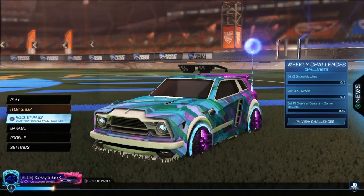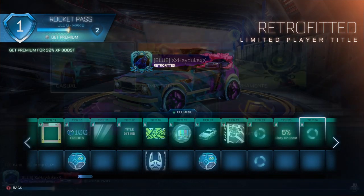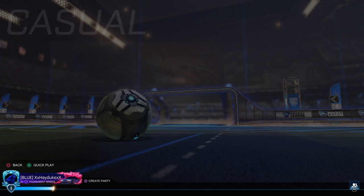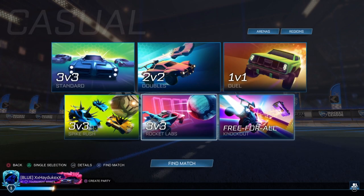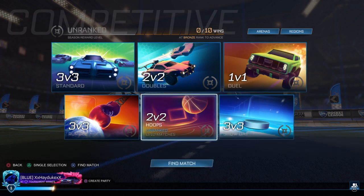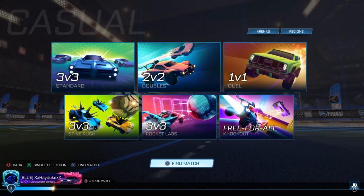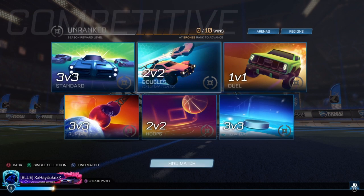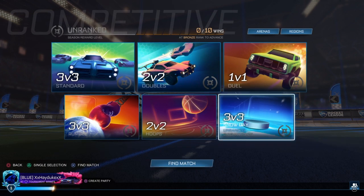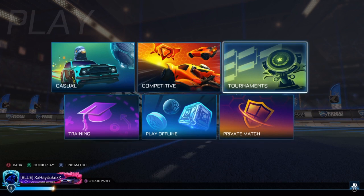That's the entirety of the rocket pass. They also changed the playlist setup — Casual now has Spike Rush, Rocket Labs, and Knockout. Competitive has Rumble, Hoops, and Snow Day, with Dropshot getting rotated out with Snow Day every season. So this season it's Snow Day, next season it'll be Dropshot. I hate that you can't do both, but I guess it is what it is.